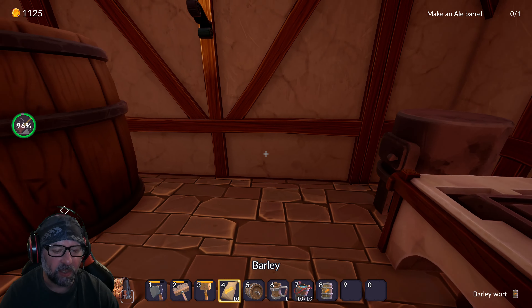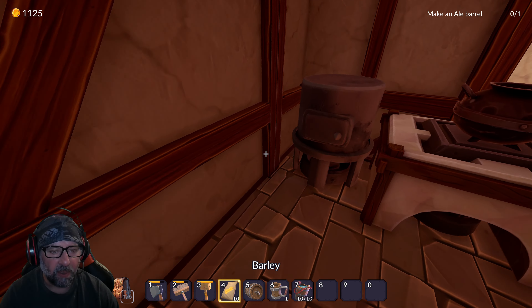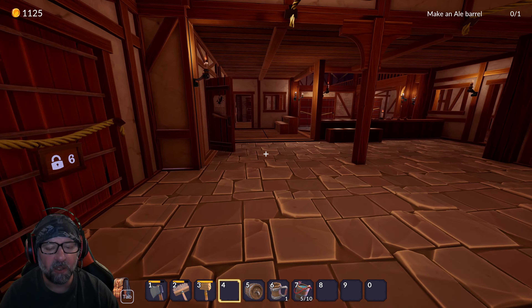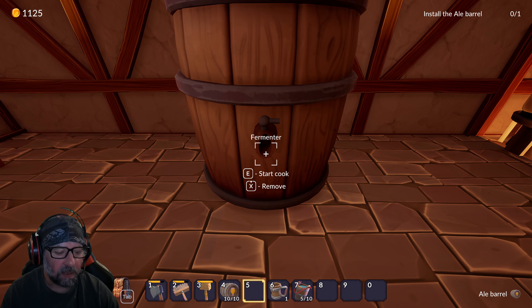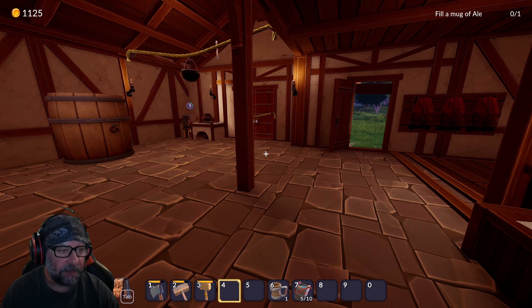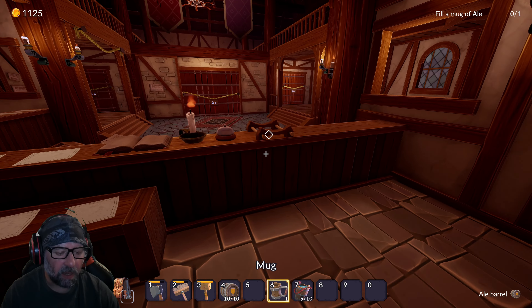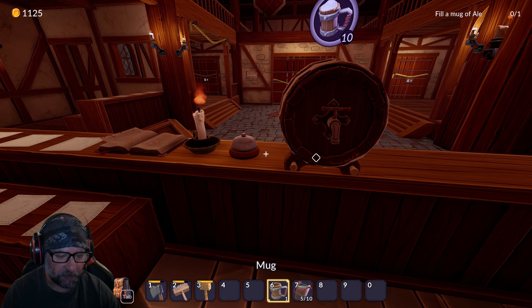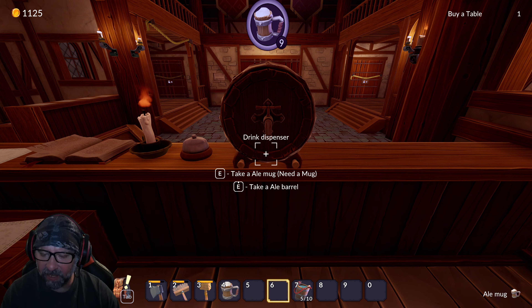Oh yes — take it! Now if I go here — aha, cook it! Okay, it's going now. The brewing pot goes down for the count. Cook that, we'll have that cooking. Once this is ready — make an ale barrel — right there. We have an ale barrel which is ten drinks. Now what — fill a mug. Take the ale barrel. Take an ale mug — need a mug. Oh I did it! The first little victory!